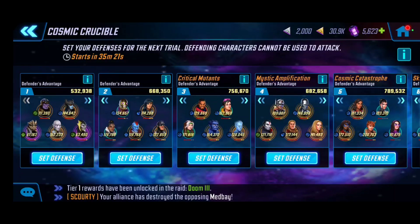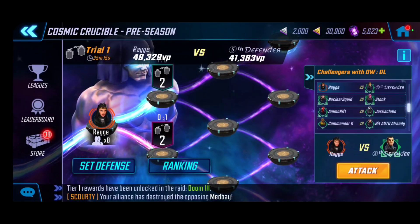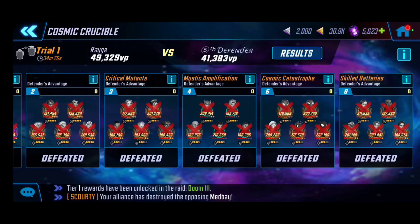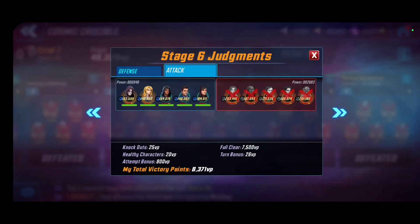Overall, my opponents are pretty powerful — usually a couple million above me in TCP — and they can usually wipe me out, but if I get more points than them, that still counts as a victory. In my first attack we were up against a Secret Avengers mixture — the exact same as mine — and I had to utilize my New Warriors and Eternals just to strip away all the positive buffs. This team completely stomped the Secret Avengers.